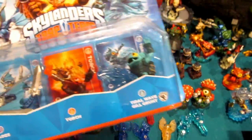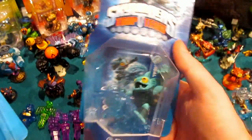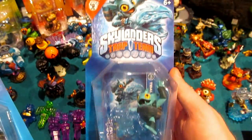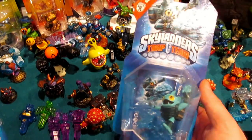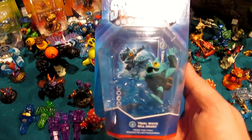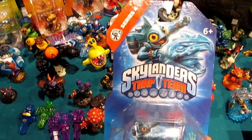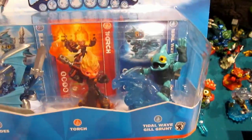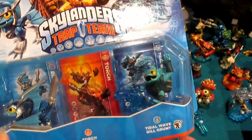You can read the characters through the plastic — that's why some people never unbox them. But the one I was using primarily for all of that is the single pack Tidal Wave Gilgrunt. I actually have a hunch that this thing might eventually be very, very hard to come by. I have no way of knowing if that'll pan out, but I don't want to unbox this. It's the only Series 4 from Trap Team, so it's kind of like a monumental milestone packaging type deal.